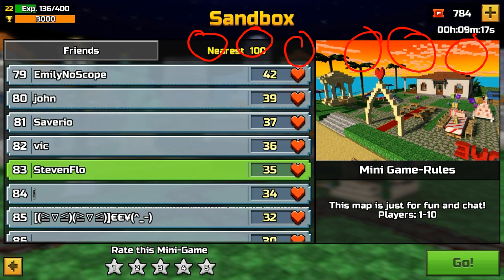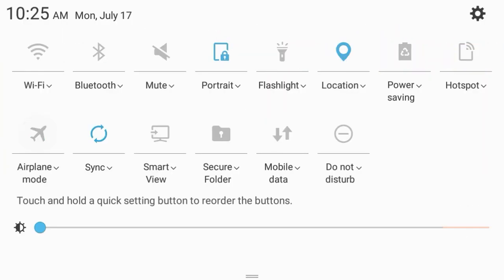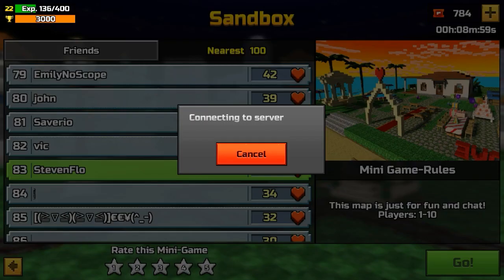Now go back to your notification bar and turn off airplane mode. Then wait about five seconds — one, two, three, four, five — and press go.